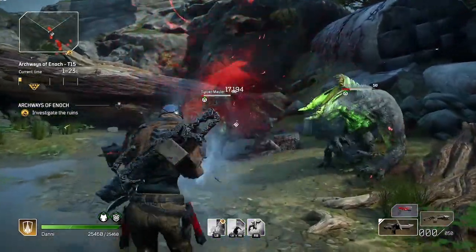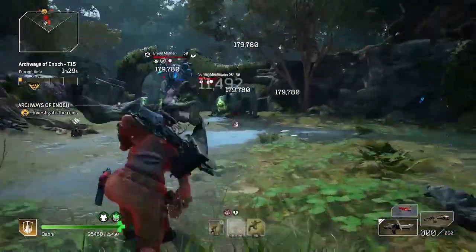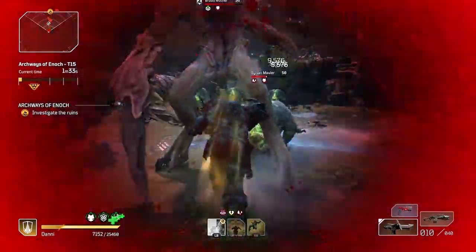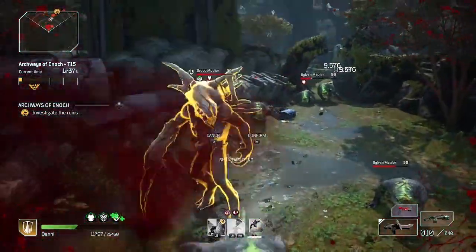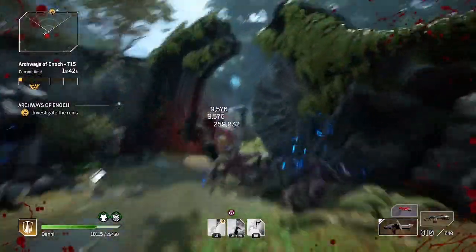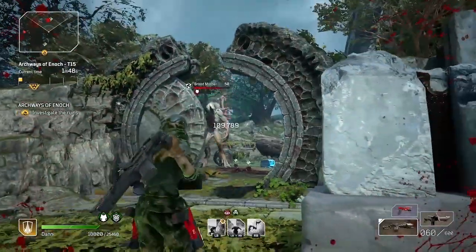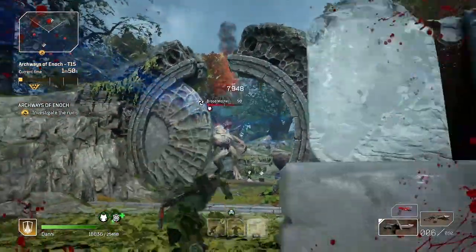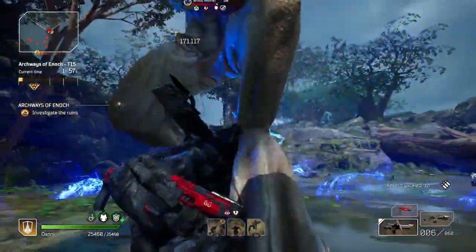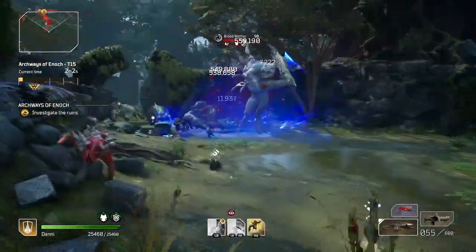First, I'm using the Boulder Dash skill to charge at the Broodmother when she tries to swipe me. Before, I had the Endless Mass skill in that slot, which works great against trash mobs to pull them together so you can demolish a half dozen at once. But Endless Mass and skills like that don't work very well against Elites because they can resist the skill and then it does absolutely nothing. So to increase my damage against Elites, including the Broodmother, I swapped in Boulder Dash, which they cannot resist and which also makes me basically invincible for a second or two.